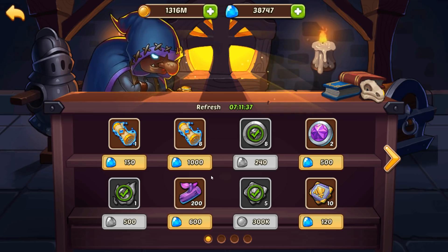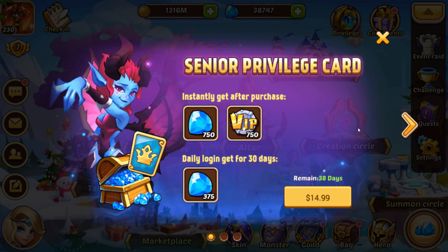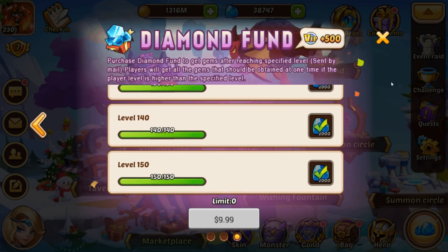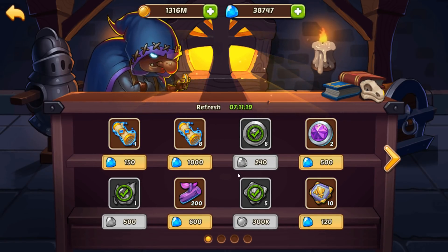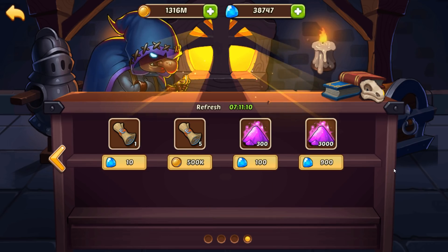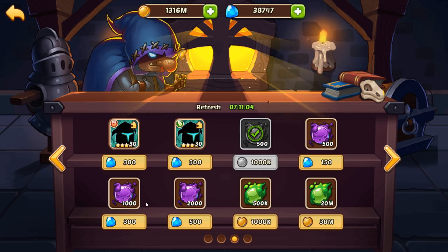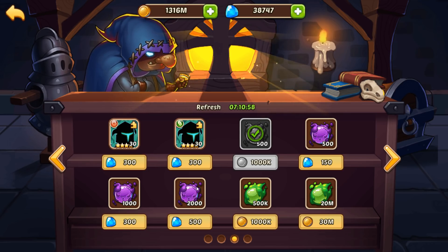Even at end game, I would not recommend purchasing heroic summon scrolls unless you have the gems and get lucky with them. I have a lot of gems right now because of a Privilege card sale and a Diamond Fund deal that got me 20k gems for 10 bucks — but it will find its way back down to zero. So: end game, buy hero promotion stones daily; supplement spirit only when needed; and purchase the 4-star hero shards daily if you can.